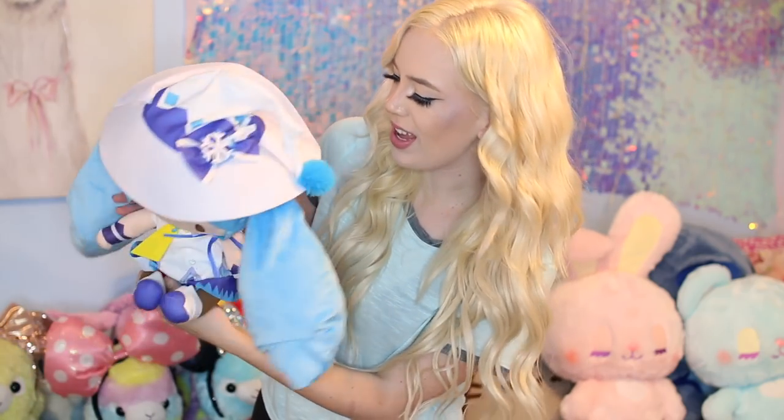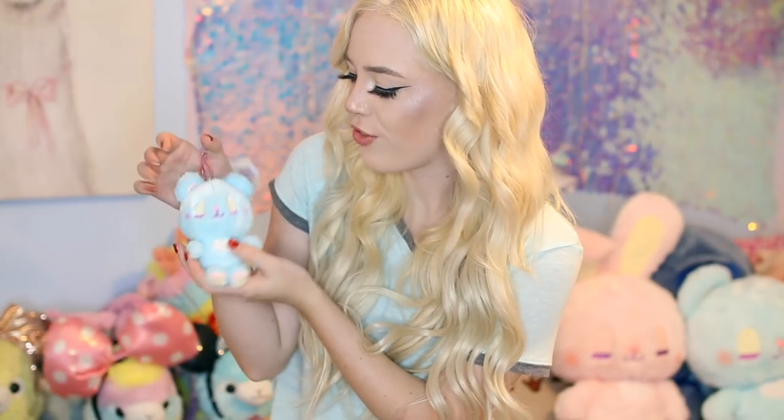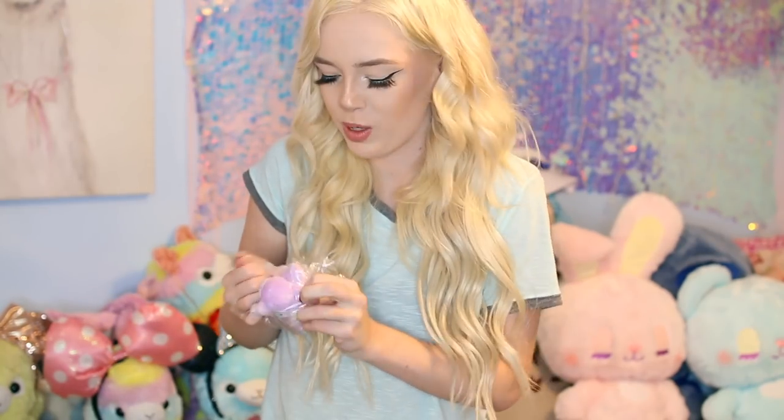The Hatsumiku is so cute — I actually have a Hatsumiku wig so I could twin her. This is going on the bed too. Next we have a tiny little cotton candy plushie — it's the same style as my really big bear but mini. It has little eyelashes, tiny feet, and a ball chain so I can hang it from my bag. I got another cotton candy — this one is a little kitty, same style but it's a cat and it's purple. I actually think I like this one better. I'm putting these in my bag.